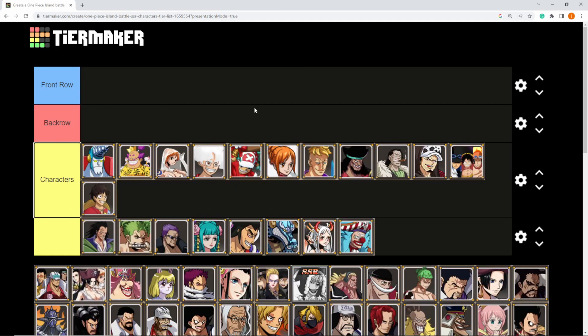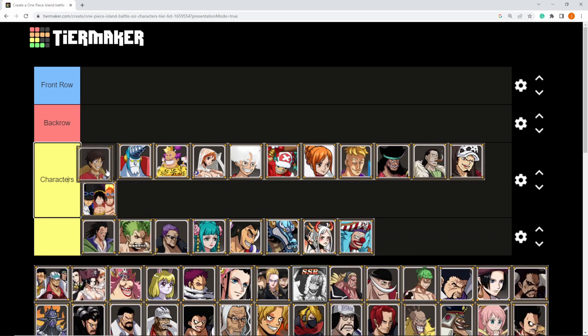Another big thing about front and back row is: typically, if you're going second a lot, you do want characters with invincibility or revive to be in the back row, because Sea Kings are very OP and going second you'll probably most likely get one shot. So you definitely want to use characters with invincibility and revive in your back row. That way they stay alive and your whole back row doesn't just get one shot turn one.